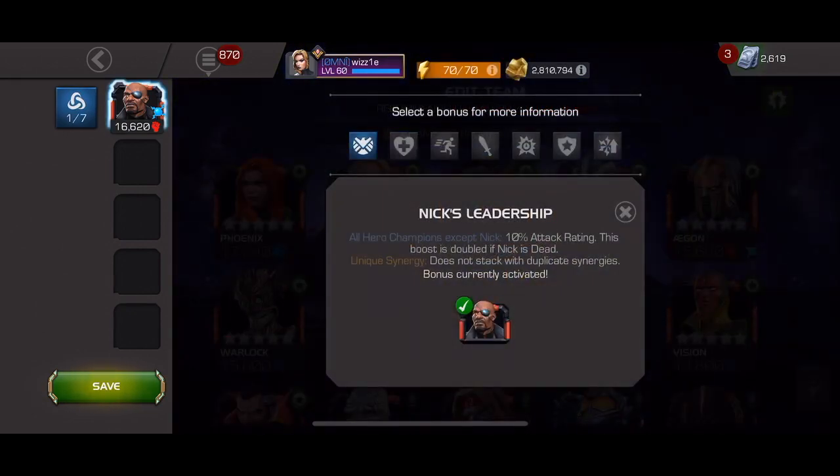We're going to start with some of the basic synergies. The first one is Nick's Leadership. It states all heroes except Nick gain a 10% attack rating. This boost is doubled if Nick is dead. It does not stack with duplicate synergies. That's a pretty powerful synergy right there for any team members. They have to be hero champions — that's the key. If they're a villain or mercenary, they don't receive that synergy buff. So, got to keep that in mind.